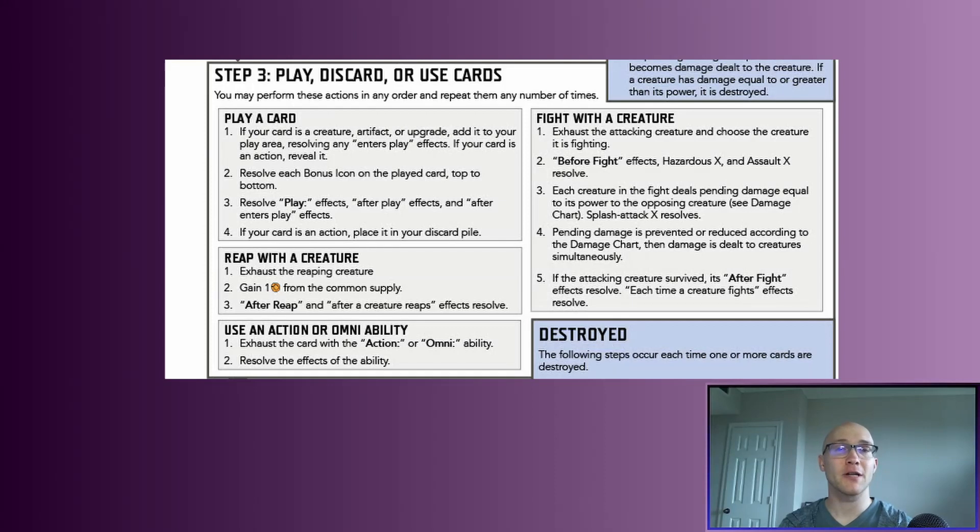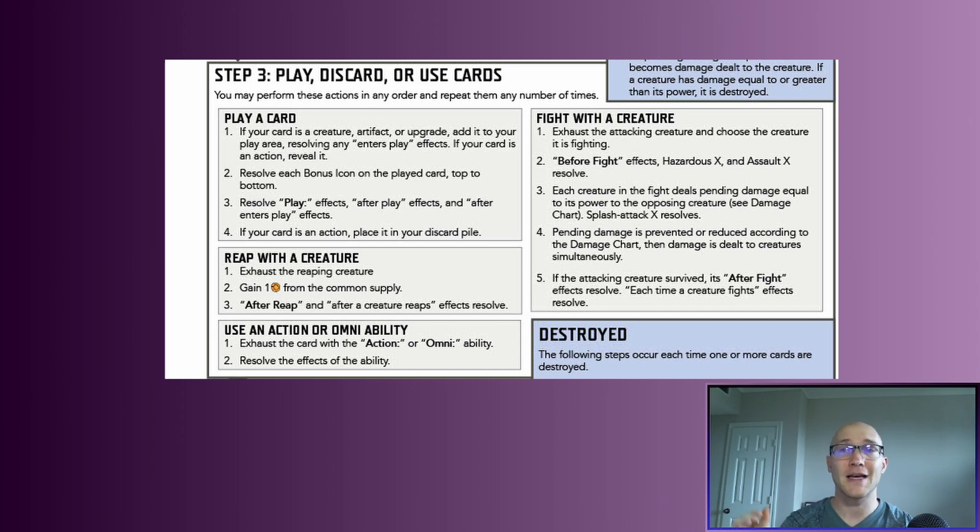Step 3 of our timing chart is the play, discard, and use card step. There are a lot of sub-steps, each with their own sub-steps, so we'll break this into several videos. Before we look at playing cards, there's a very important clause: you may perform these actions in any order and repeat them any number of times. You are not constrained to certain phases — you can make essentially any decision on your turn at any point, as long as something is not in the middle of resolving.